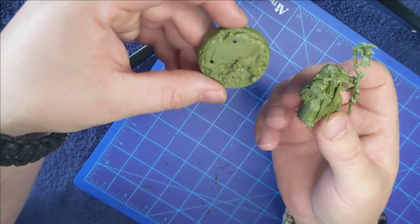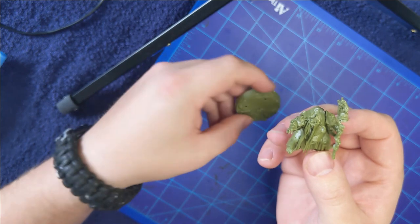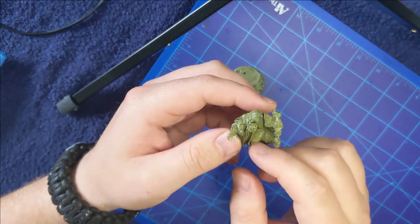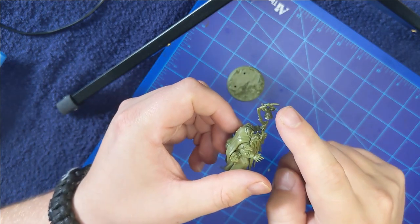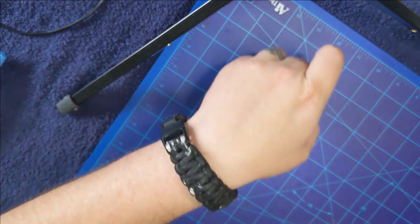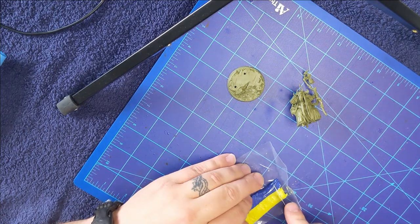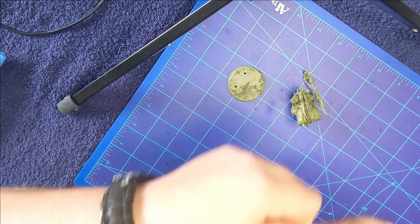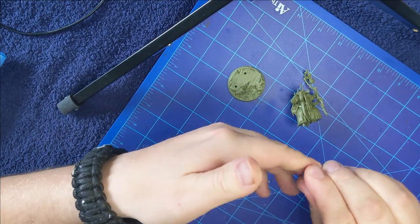Once they were built, I decided to keep the base and the Hag model separate for now. I'll talk more about why I did that later because I have a certain way that I like to do bases. But first we want to look at this Hag and see the minor conversions we want to make to just make it look a little bit less like a Warrior of Nurgle and more like the fungoid infected monster from Darkest Dungeon.